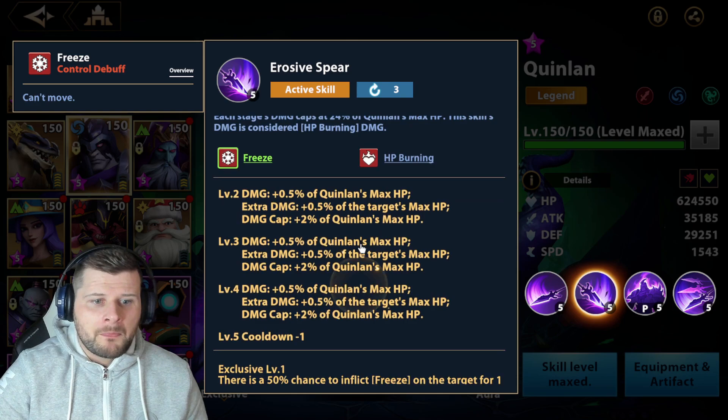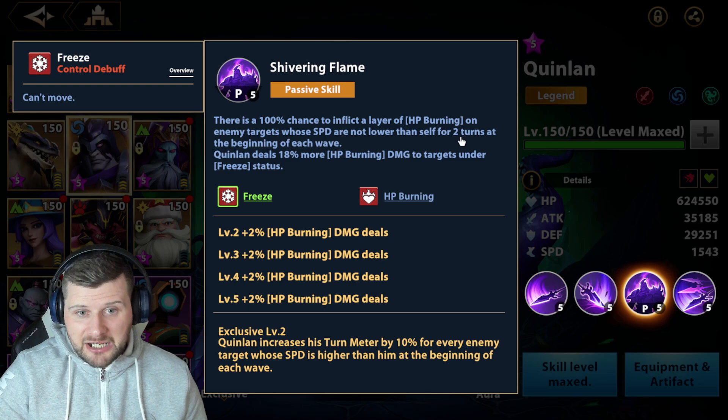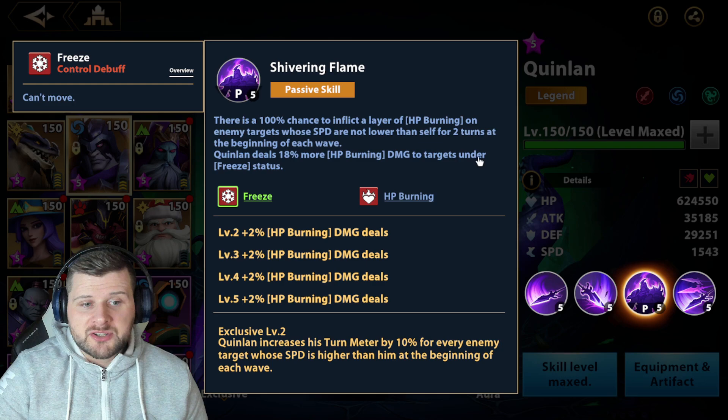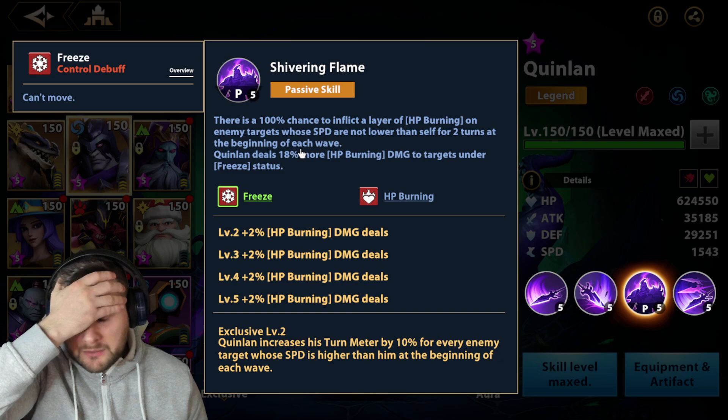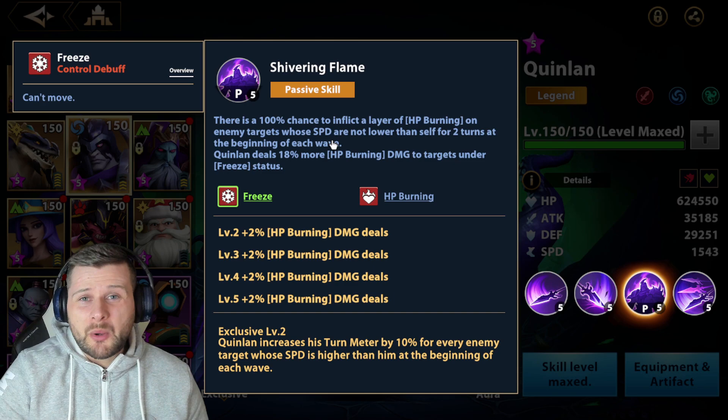His passive: there's a 100% chance to inflict a layer of health burning on enemy targets whose speed is not lower than self for two turns at the beginning of each wave. Quinlan also deals 18% more health burning damage to targets under freeze status. This means we want to build him as slow as possible — we don't want anyone being faster than Quinlan. That's why exclusives are so important for him.